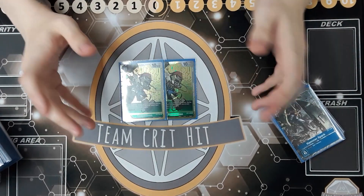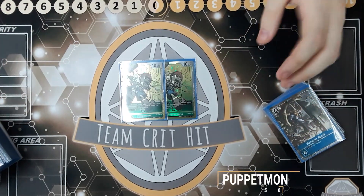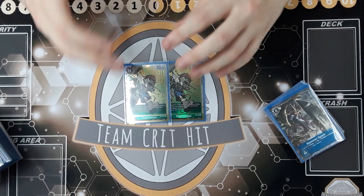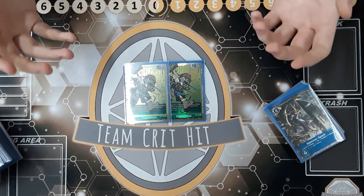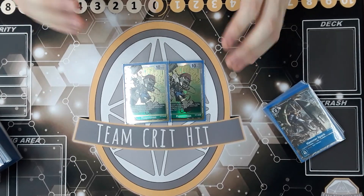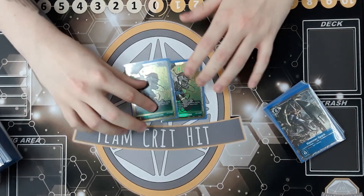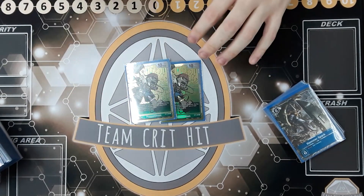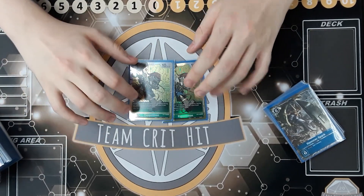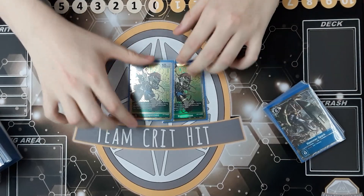Next is a card a lot of people don't expect — Puppetmon. It's a green Digimon and its on-play effect lets you suspend one of your opponent's Digimon, and during your opponent's next unsuspend phase none of their Digimon can unsuspend. This is fantastic: it locks down a key piece and can remove lethal from the board entirely. Although you give them a lot of memory, it buys time. It also has a when-attacking effect of gain one memory, which can be really clutch.